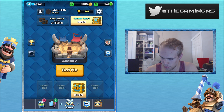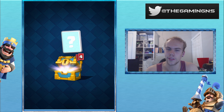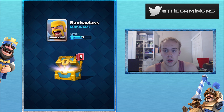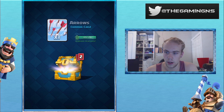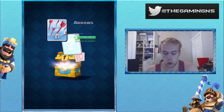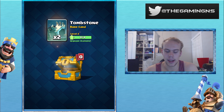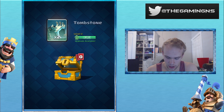Now let's open this gold chest right here. Some gold, barbarians — sweet, don't think I have those yet. Some arrows, a lot of bombers actually, and a level up on the tombstone.